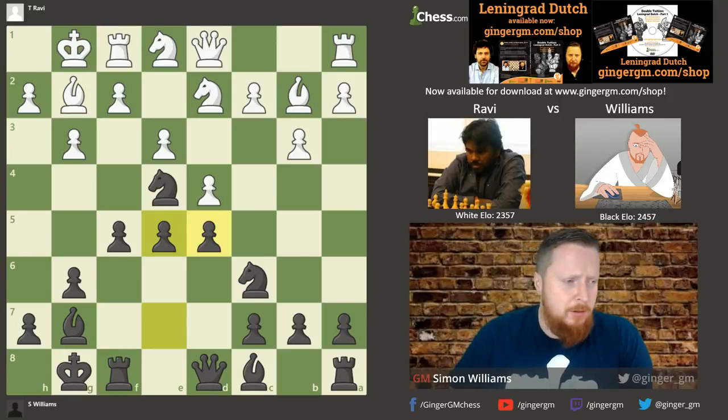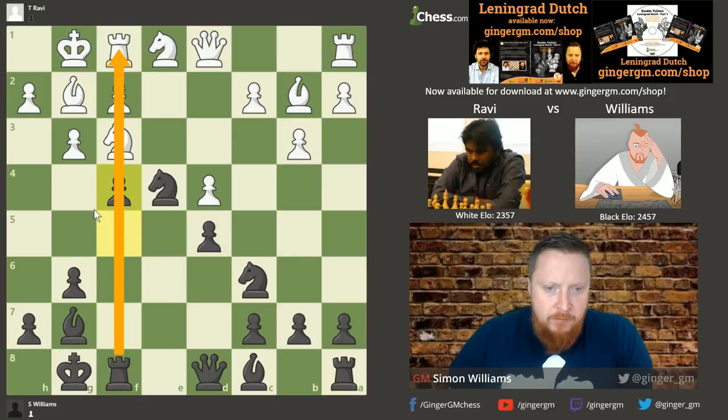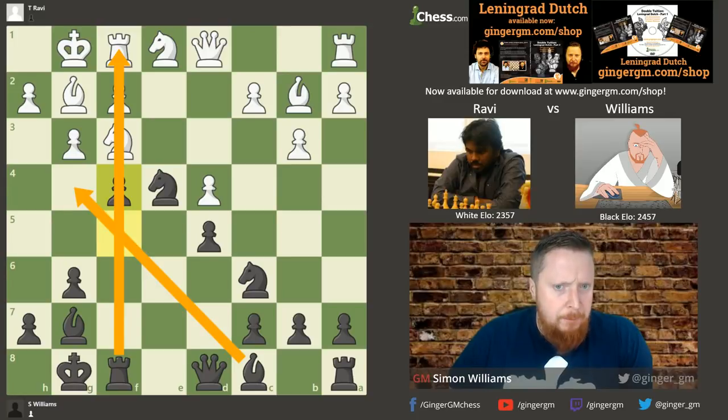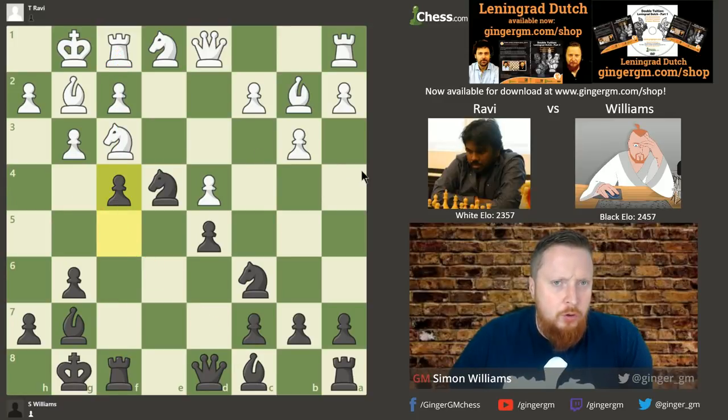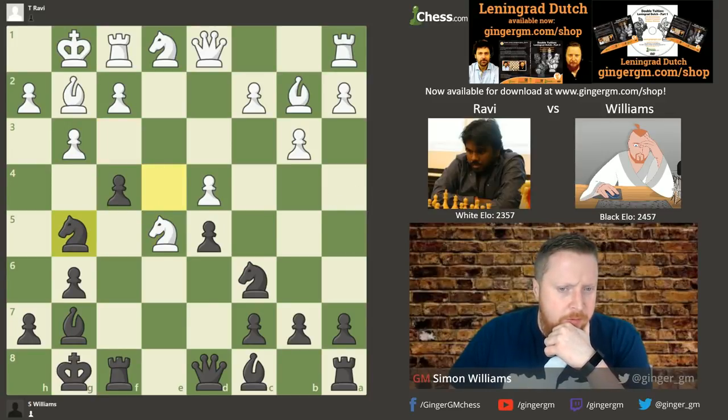He's a very strong player, my opponent, but look what happened — he played Knight df3, I took on d4, and I remembered the typical ideas from the DVD: f4. This opens my rook up, my bishop can come into the attack, and already I prefer Black here — the opening has certainly gone in my favor. Knight to e5 was a good move played by my opponent.